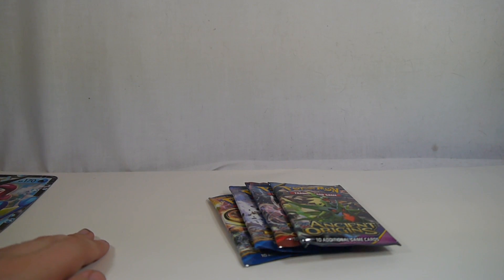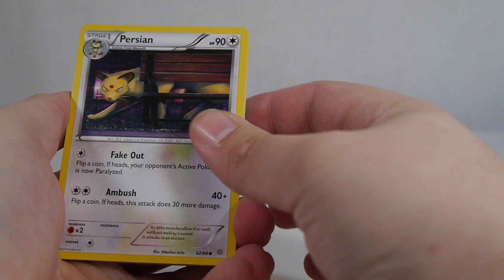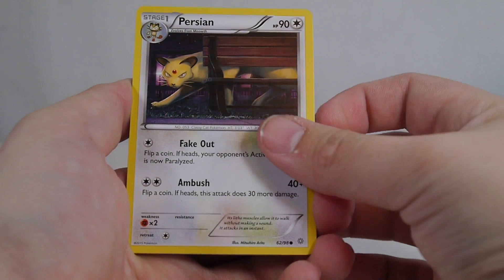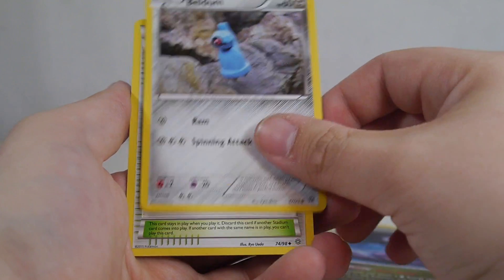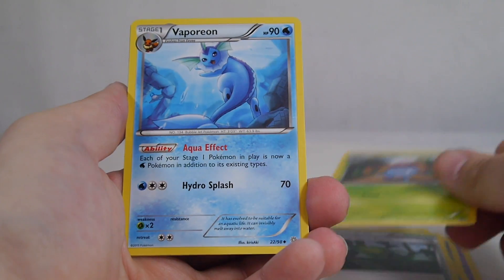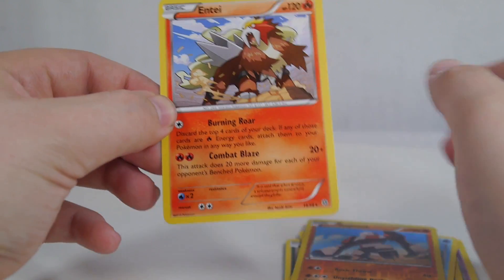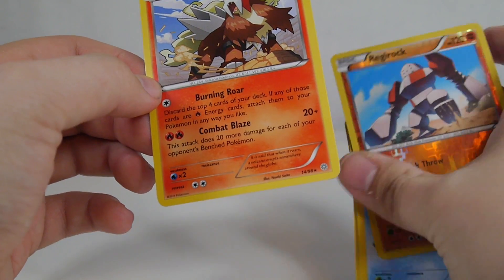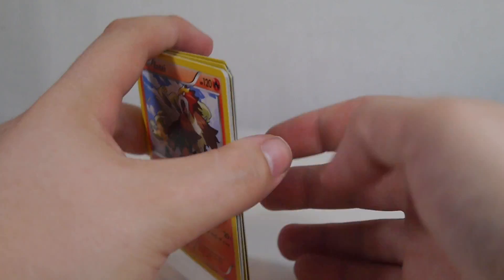Let's go ahead and open up these packs. We'll start with Ancient Origins and work our way through to BREAKpoint. From Ancient Origins we got: Persian, Baltoy, Inkay, Goomy, Beldum, Forest of Giant Plants, Gloom, Vaporeon, a Reverse Regirock, and an Entei. This is actually a pretty good Entei — it's being built in Flareon decks lately because of Burning Roar, which lets you discard the top cards of your deck and attach any Fire energies among them to your Pokémon in any way you like. Great for Flareon EX, which is a really fun deck I've built both online and physically.